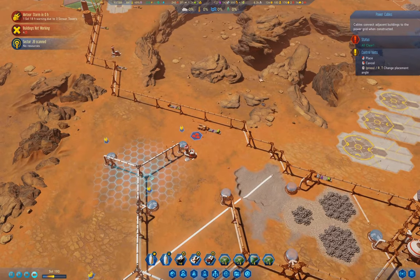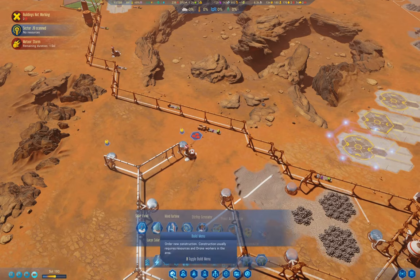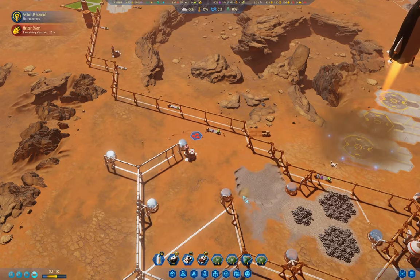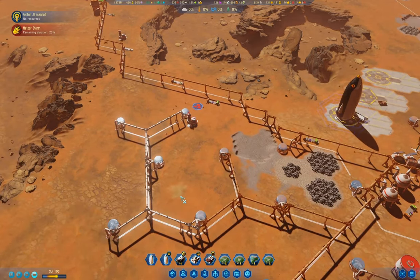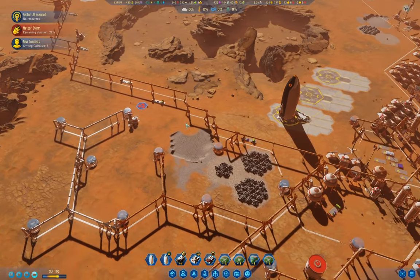Let's do that, then we'll land these guys. I need to get rid of that ridiculous cable that went like that - that was just bizarre. I don't know what happened there; it's probably because the mouse pointer went over the rocket.